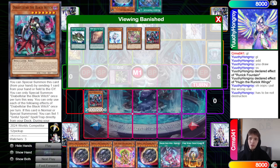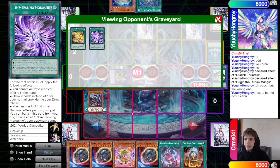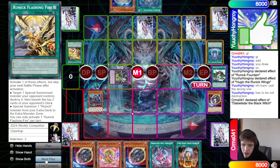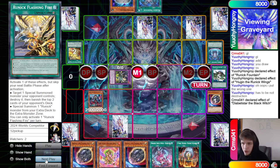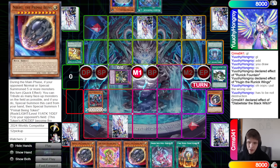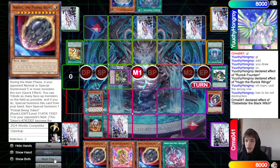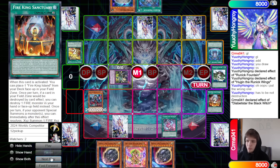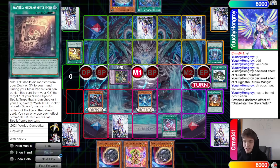They already revealed what deck they're on; you may as well try — it's not like you've seen a lose condition yet. You might think one of the back rows is a Floodgate, but it's actually not. Summon Black Witch, effect was Set Wanted, obviously discarding Rock. Activate Sanctuary now.